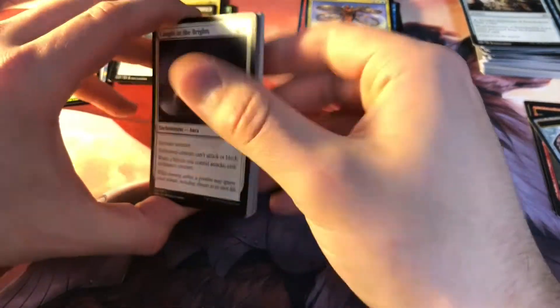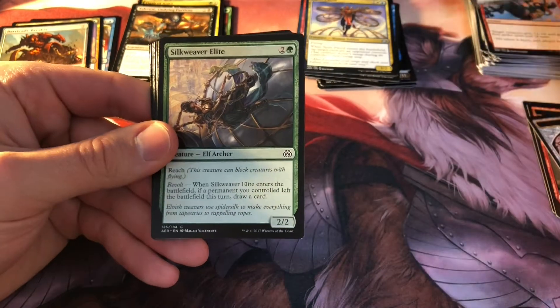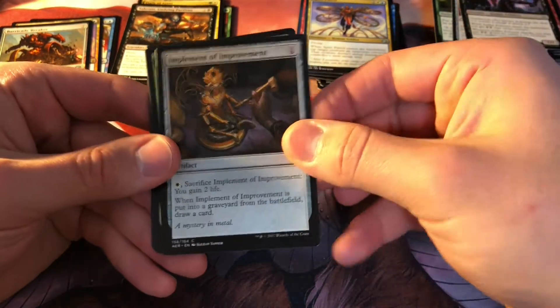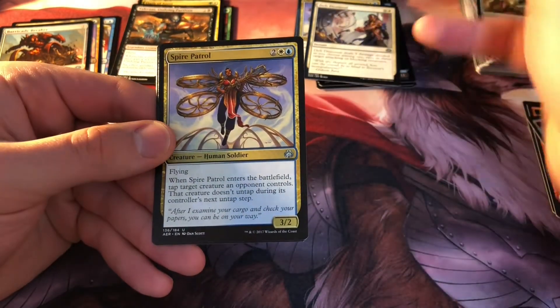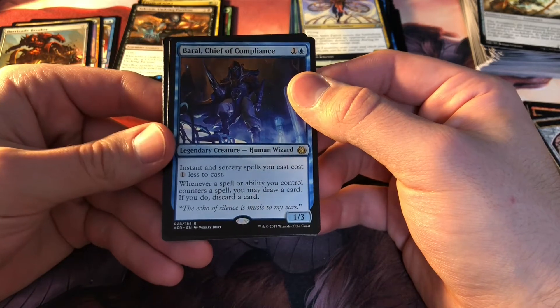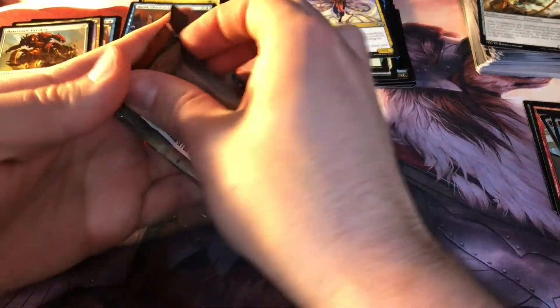Trying to keep this video short — I know you guys don't like watching through the longer videos. So if I do box breaks in the future I'll probably break them up into a couple of different parts, or maybe just put chapters in showing the cards directly. Leopard, Prizefighter Construct, Deft Dismissal, Lifecraft Awakening, Spire Patrol again, and hey — Baral, Chief of Compliance! He's the other really good legendary out of this set. One in blue — instant and sorcery spells you cast cost one less. Whenever a spell or ability you control counters a spell, you may draw a card; if you do, discard a card.